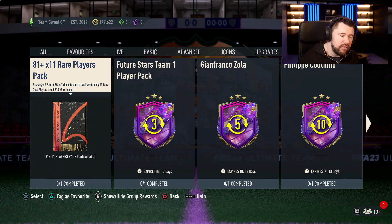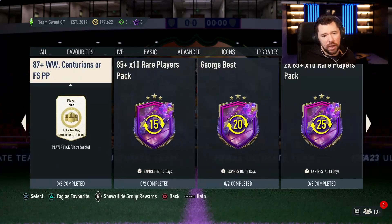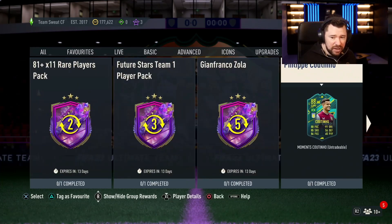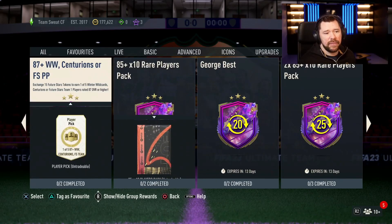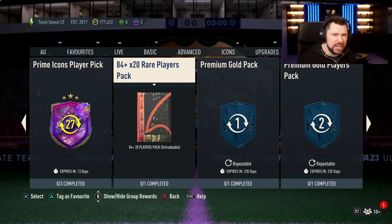With the extra tokens I'd go with three tokens for the Future Stars Team One player pack and two tokens for the 81 by 11, to take it up to the total of 30. Personally, I'll probably take Coutinho over the fodder pack, and then the 87-plus Winter Wildcard — but for most people, the 84 by 20 instead of Coutinho is probably the better call. Let me know what you go with in the comments.